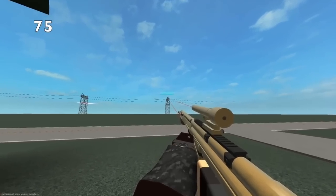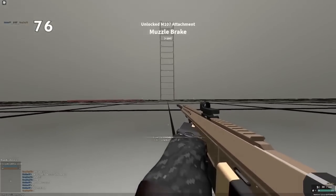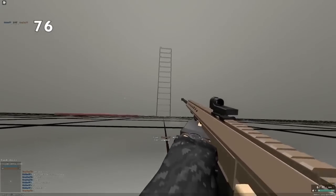For some reason, you can leave the map in a lot of different places on Highway Lot. The M107 is practically a direct Hekate upgrade, which is basically a direct BFG upgrade. So basically, just use the M107.